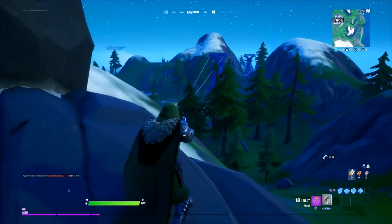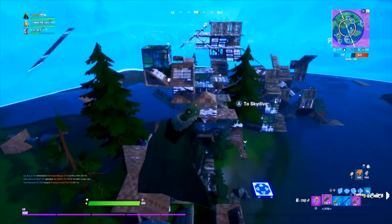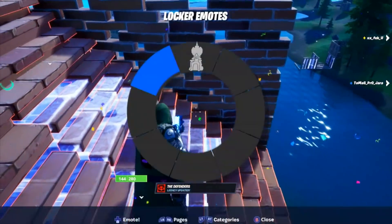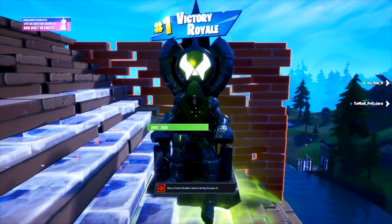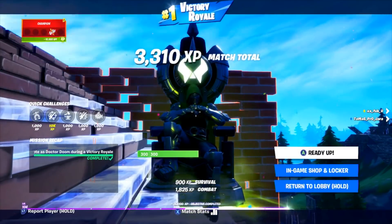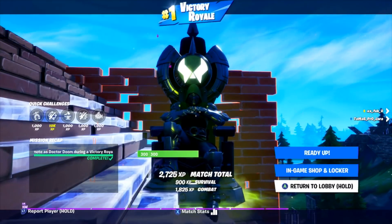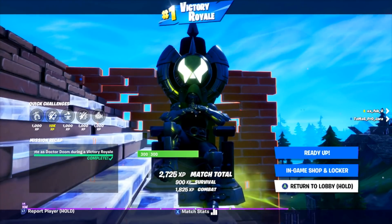Once you've done that, you're on to the third one. This is probably the most difficult one, and it actually requires you to emote as Doctor Doom during a Victory Royale. Luckily, we've got Team Rumble. Pop into Team Rumble and get the Victory Royale at the end — 50-50 chance usually to win in Team Rumble. When you win, use Doctor Doom's emote and you'll get his chair emote. In my opinion, this is the most useless one out of the lot, because you don't really need a Victory Royale throne emote unless you're already playing as Doctor Doom.